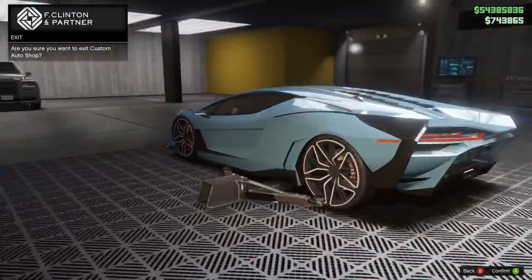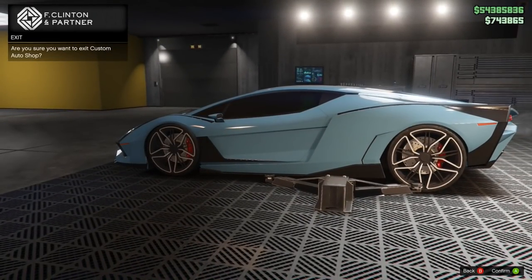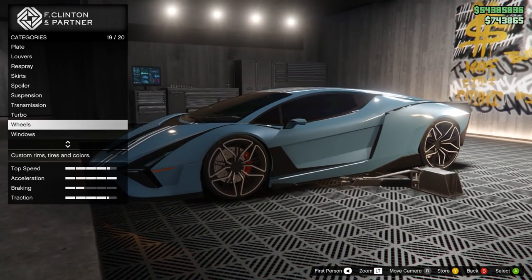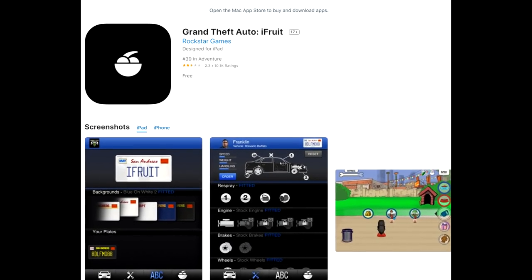It's very simple, but if you're on console that's not going to work. I've heard a ton of people report it doesn't work. So if you're on console, how do we change stock rim colors? Unfortunately, you're going to need the iFruit app.